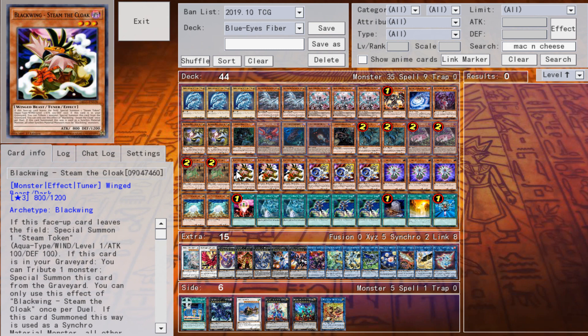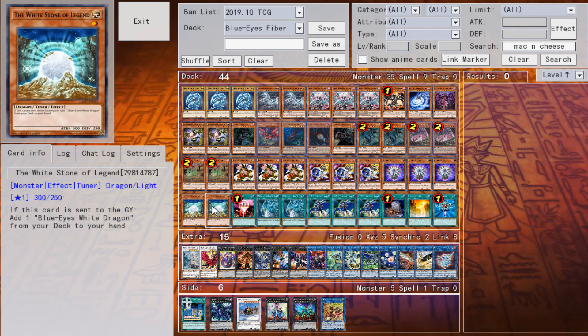One Needle Fiber obviously — it's really good. Steam the Cloak is a one-card OTK single-handedly, so use the nuts. And then the Destrudo — shoutouts to Massey. If you're watching this, I literally made this almost just for you, trying to make you proud. This deck is actually fantastic; I love Blue-Eyes. Two Destrudo is fantastic — you want to summon it with Needle Fiber. It gets your Guard Dragon engine going and then searches Blue-Eyes White Dragon three times.